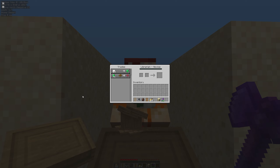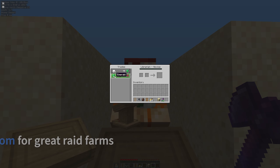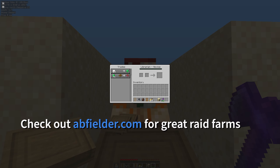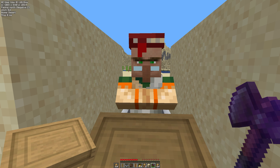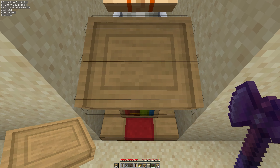There is another way that you can do searches as well, particularly if you're concerned about the cost of books. In scenario number two, let's say emeralds matter and you haven't got the potions of weakness or the golden apples yet — you want to get these books as cheap as possible. You can also do that.